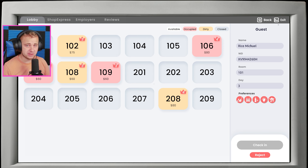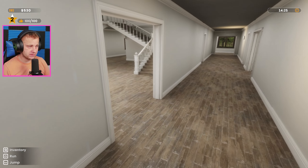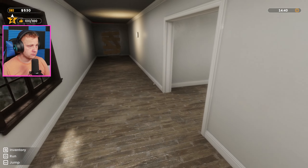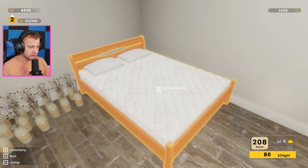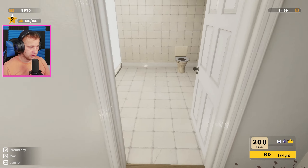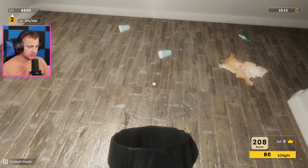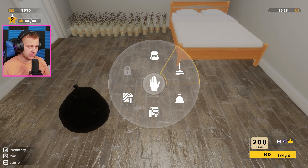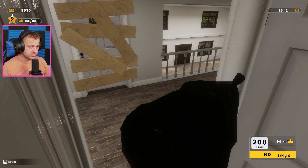We need to get more vases ordered, so we're gonna fill up one of these rooms real quick — we've got 208. I'm actually gonna go and do that real quick. Let's clean this up — I do have a set of clean sheets on me because I grabbed them out of 102, so we should be able to actually do this. That's where I really wish we could have an extra set of sheets on us at all times. But there we go, it's all cleaned up.